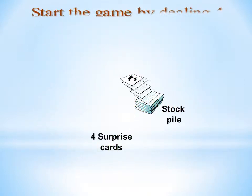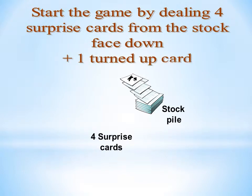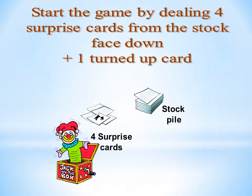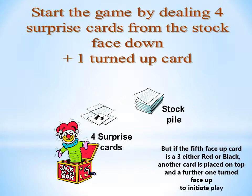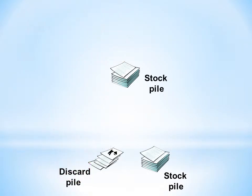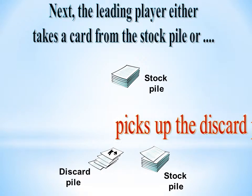Start the game by dealing 4 surprise cards from the stock face down, and a 5th card turned face up. Next, the leading player either takes a card from the stock pile, or picks up the discard pile.